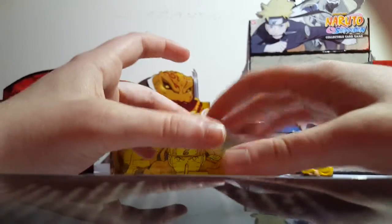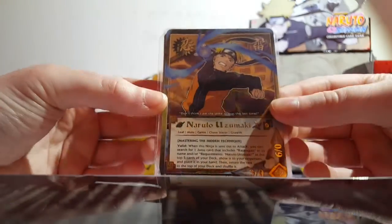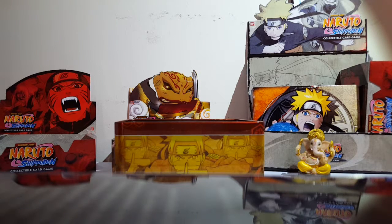I'm gonna take this one out. Come on out of there. So here is the Naruto Super Promo. Pretty cool. We have Jiraiya, and there's another card within this one. So we have Jiraiya, and then we also have Kiba, which is cool. Kiba and Jiraiya.